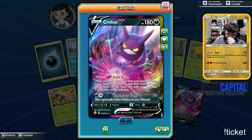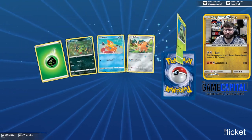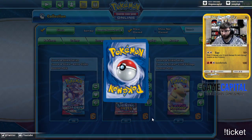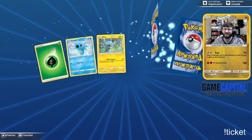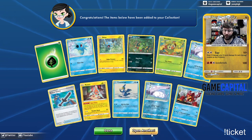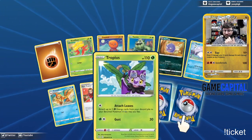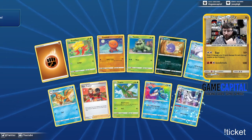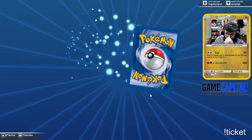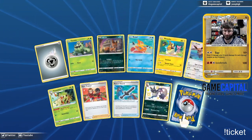Crobat V — nice, plenty of those to go around. I still think I'm probably going to trade my Crobat Vs for the full arts because I have three of the full arts. What's up, Sombra? How you doing? Sombra's in here lurking trying to win another thing, right? Sombra, have you gotten to open up any Battle Styles packs, either IRL or on PTCGO? Online, yes, but you don't open IRL packs — but I had to ask.